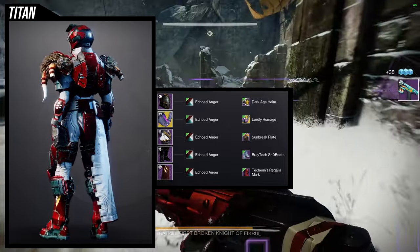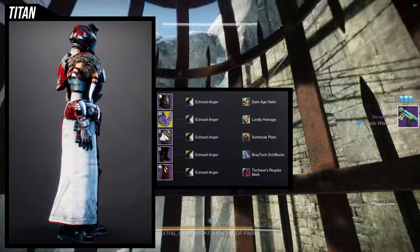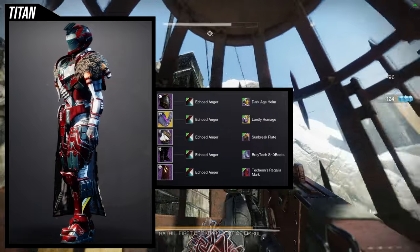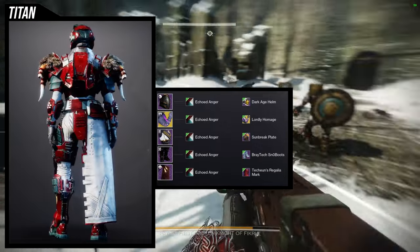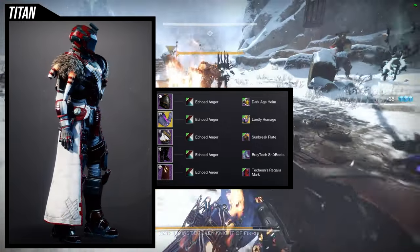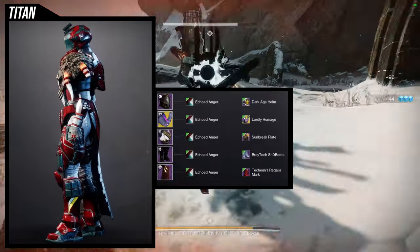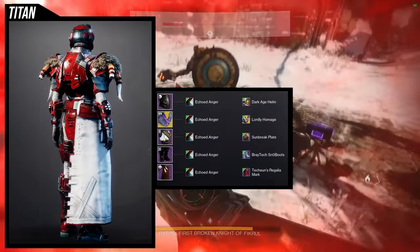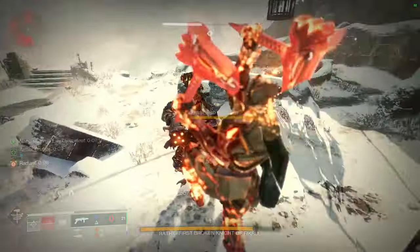This one was more of — honestly, I could not tell you what the theme is. I just knew I wanted to combine the Snowboots and the Regalia mark because those two work really well together. And then for the chest piece, I think the Sunbreaker plate is the best one for the Braytech Snowboots. The Lordly Homage just looked like it was going to look cool, and I think it's the best of the ornaments for this look. Let me know what you guys think — I don't know if this one is my favorite, because there are some other pieces I made for the Titans that are just like, yo.